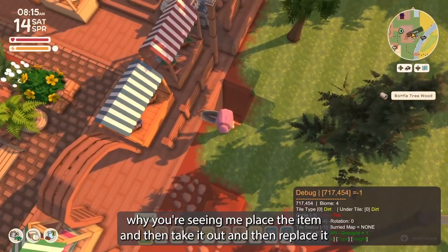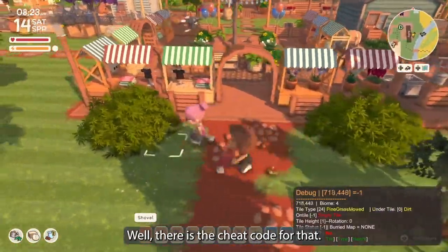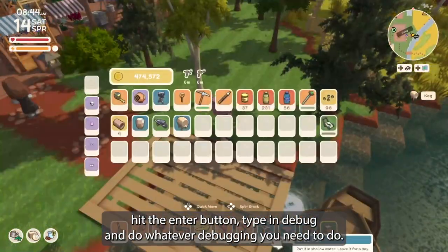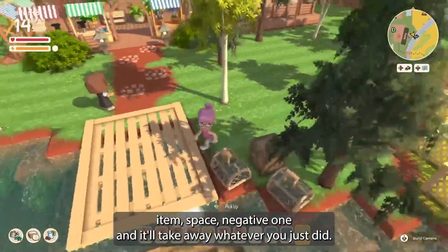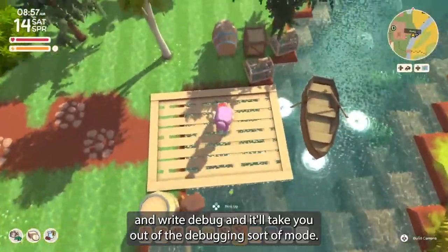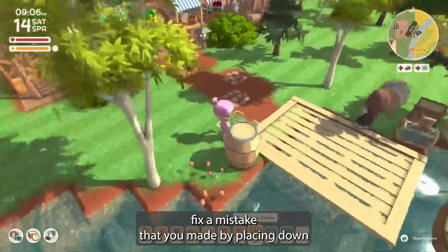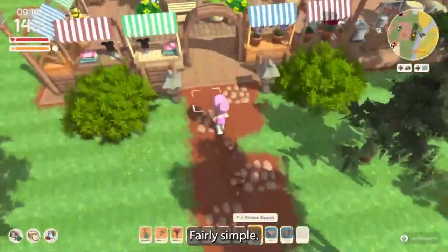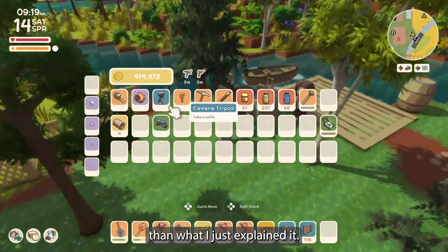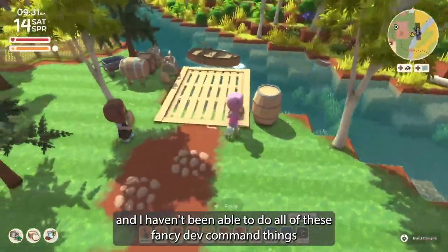Sometimes you have to dig down four spaces and sometimes five, which is why you see me place the item, take it out, and replace it. If you need to debug something — there's a cheat code for that. Hit the enter button, type 'debug,' and do whatever debugging you need. Usually it's 'place item space negative one' and it'll take away whatever you just did. Then hit enter again, type 'debug,' and it'll take you out of debug mode. There are probably better tutorials on the Dinkum Discord, but I'm not a techie person and I've been able to do all these dev command things with almost no issue.